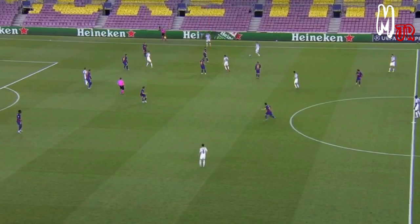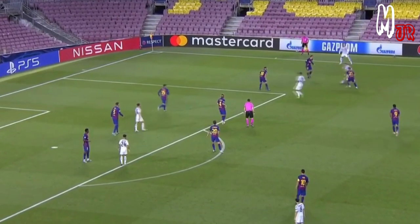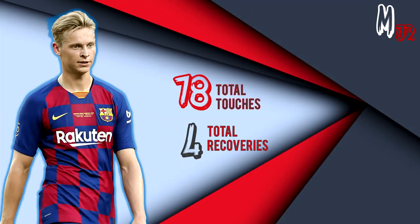The only goal that Napoli scored was actually after Fabian got past him, as they got the penalty after he passed the ball inside the box. He got a total of 63 passes this game with a 92% success rate. He touched the ball 78 times and got a total of 4 recoveries.